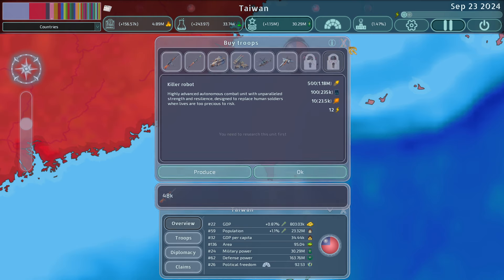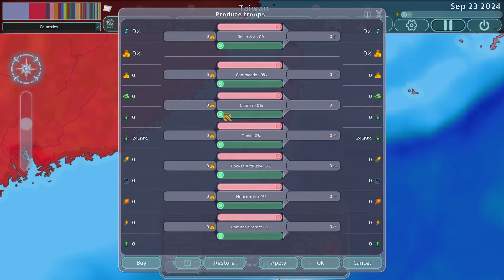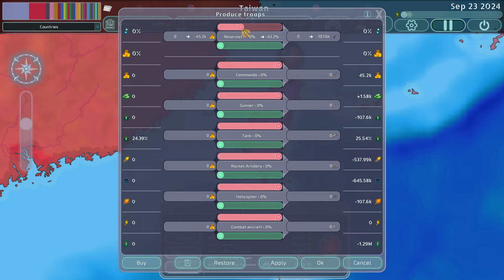Combat aircraft are not new, but drones and killer robots are brand new units in the recruitment tree, which we'll get to shortly. With the new version you can stay on the recruitment screen, but there is also a production screen in the background. What you're currently producing is shown here, and the green sliders show what you will be producing. Red sliders are dismantling units, which removes them from your military if you're over budget.